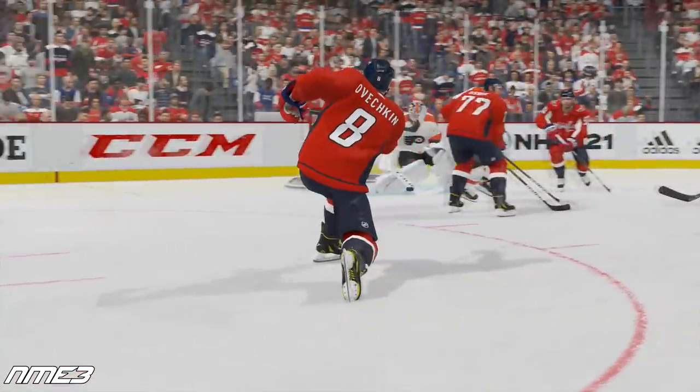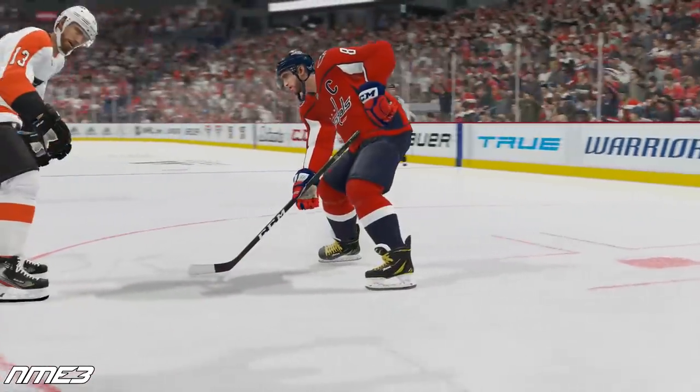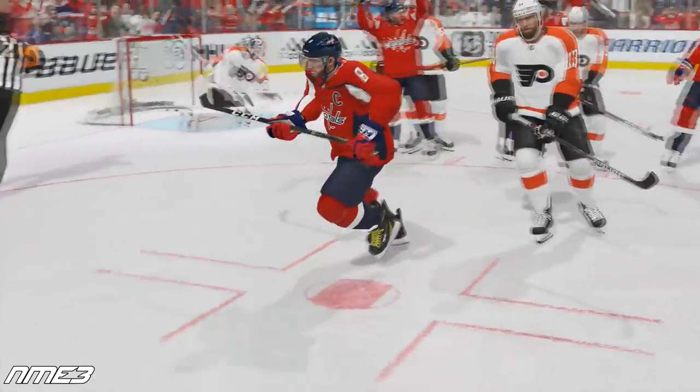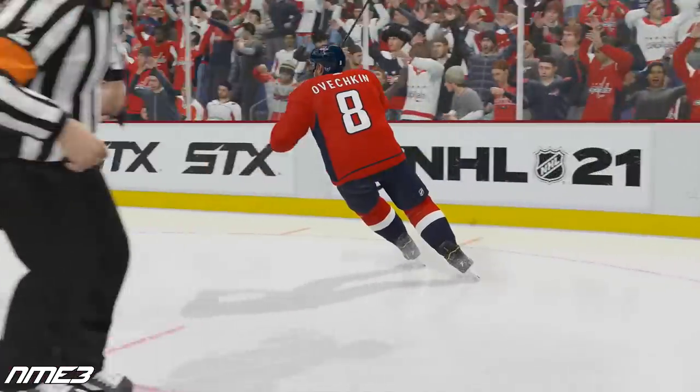Last week we did Sidney Crosby, and this week we will be recreating Alexander Ovechkin and making him eligible for the 2021 NHL entry draft. From there we are going to see who drafts him, then simulate his career and compare it to what he has done so far in real life.